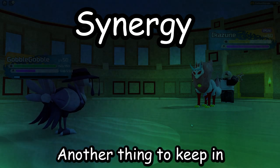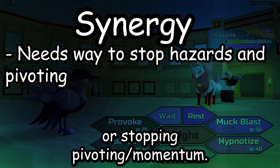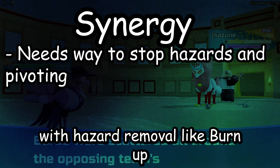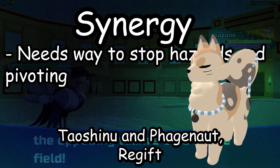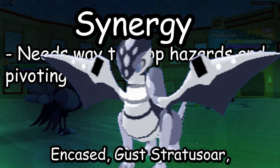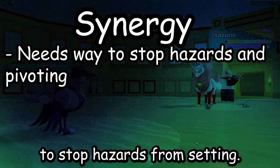Another thing to keep in mind is walls need to have some way to block hazards from setting or stop pivot and momentum. For example, walls with hazard removal like Burnup Chartiki, Tear Down Tawashino and Phage Knot, Re-gift Fiskarna and Kazumir Encased, Gust Stratosaur, Mudslide lumens, etc. are good ways to stop hazards from setting.